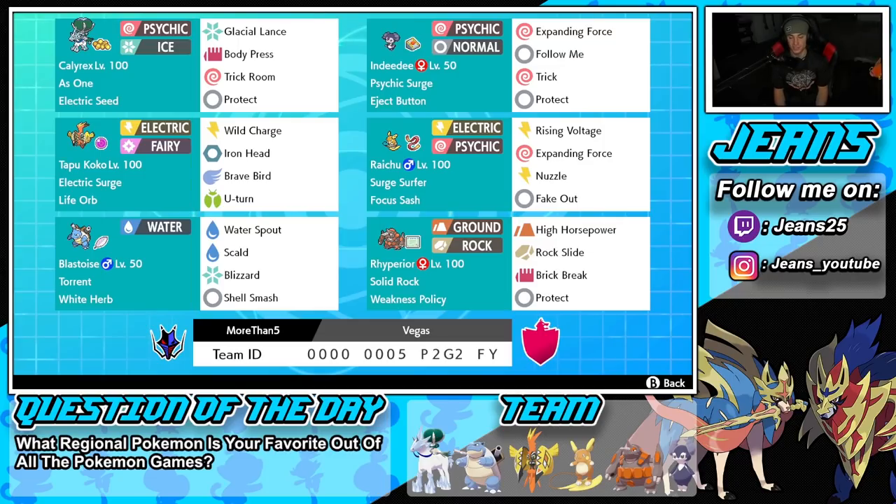Right next to him is support Indeedy with the Psychic Surge ability and the Eject Button item. This Indeedy is really cool — I like using it with the Eject Button because it's fun and something totally different. We've got Expanding Force, Follow Me, Protect, and Trick as its last move. Pairing Trick with the Eject Button, we can give it to an opposing Pokemon and force them out of battle, especially if they're about to Dynamax.